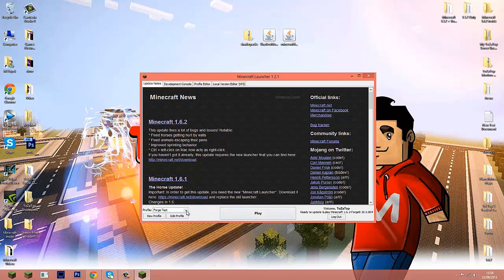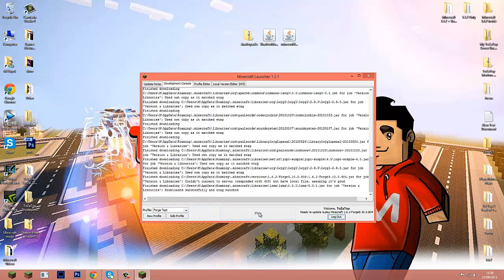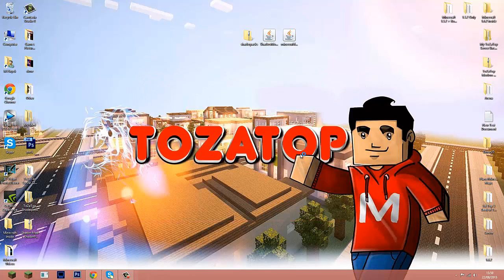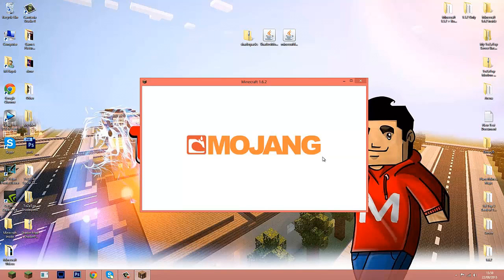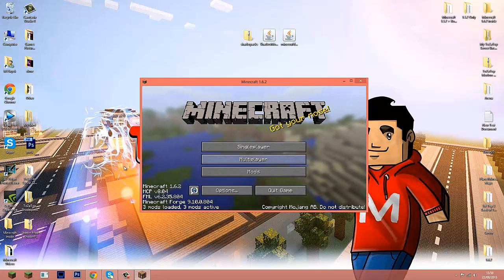Hit 'Save Profile,' then before pressing play, change your profile to 'forge test,' hit Play, and wait for Minecraft to generate a new mods folder where you'll be able to place your shader mod. Now we need to access the Minecraft folder.